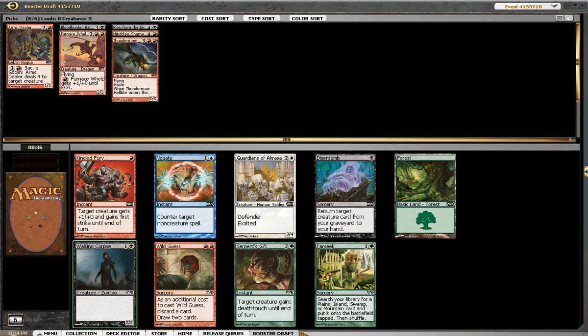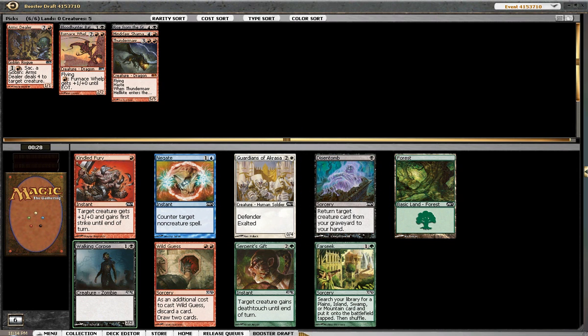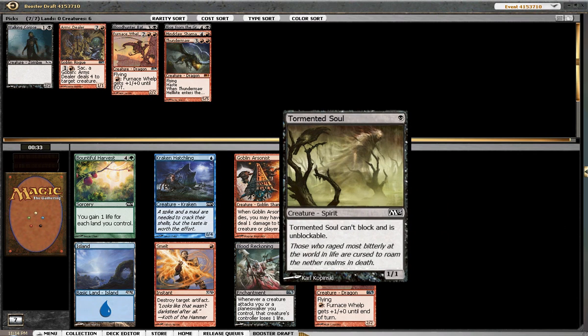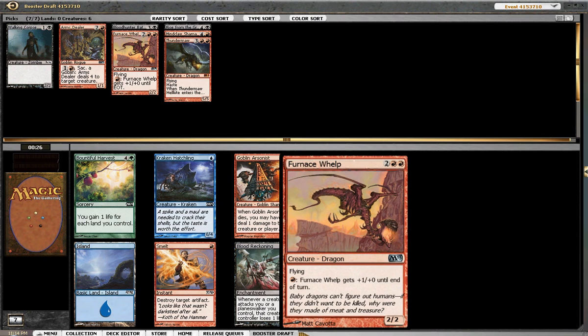Okay, the only pick here is Walking Corpse. I don't like it over Disentomb. There is a pretty decent white card still here, and Farseek is always nice, but I'll take the Walking Corpse. Another Furnace Whelp! I think Tormented Soul is much better in the Exalted style deck. I don't mind picking up another Furnace Whelp — I would like to pick up some Goblins at some point, but I feel the Furnace Whelp is much stronger.